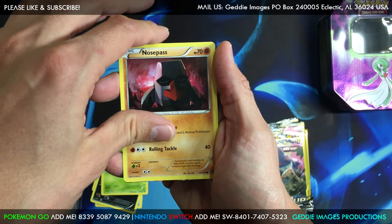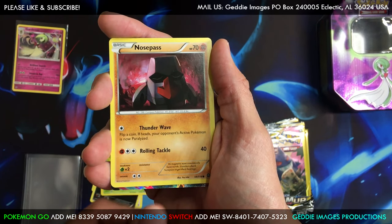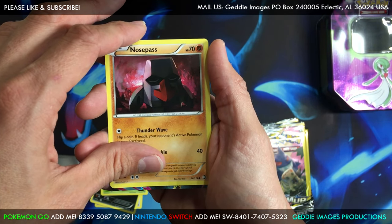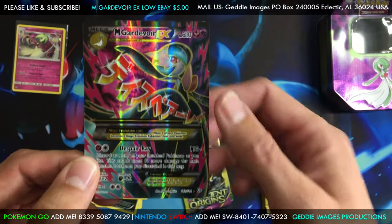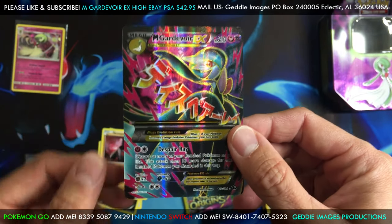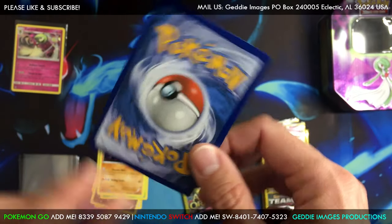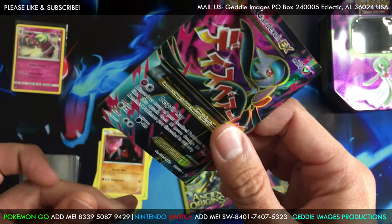A Nosepass — and oh baby, it's a full art! Look at this. These tins are so far — I believe these tins are really worth buying guys. They're at Dollar General for sure, that's where I get mine. I don't know about Dollar Tree, somebody said you can get them there as well. But alright, Mega Gardevoir EX full art — very nice. I don't believe I have this card, I may but I don't think I do. Awesome card. Centering is pretty bad though, but it's still awesome.